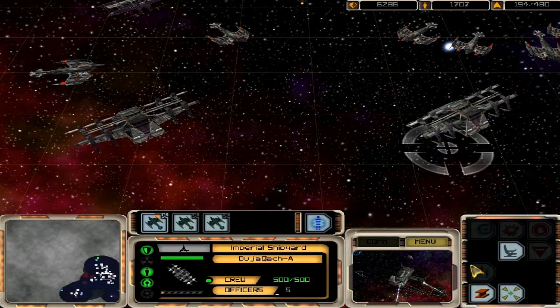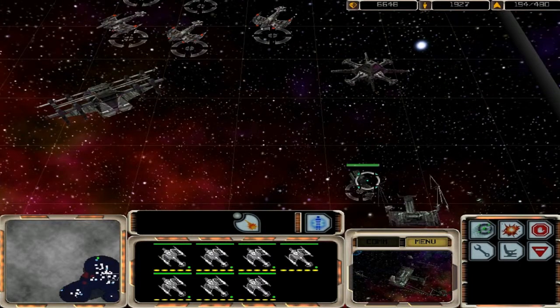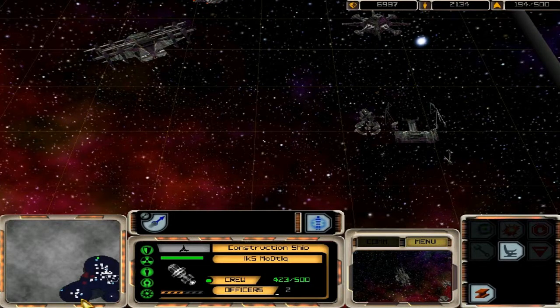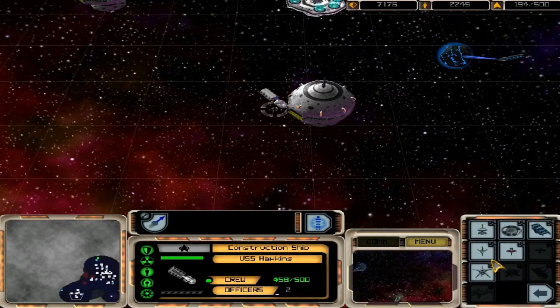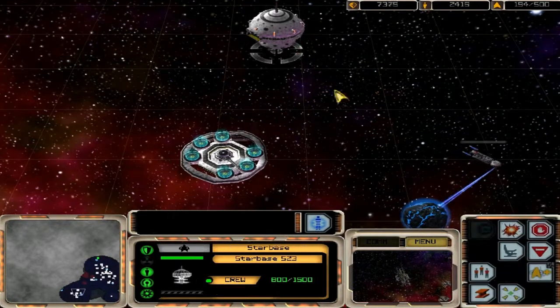We need one more Neg'Var battleship to complete a fleet of eight, and I want to finish this before I finish this part. Station complete — is that the star base down here? It sure is. So one more on this side of the moon — don't know if it's the dark side of the moon or not, but we're going to build it there anyway.